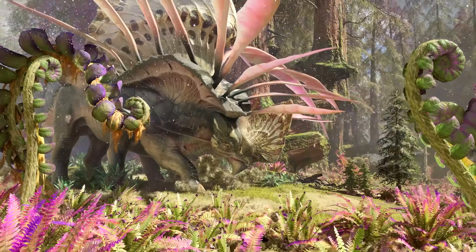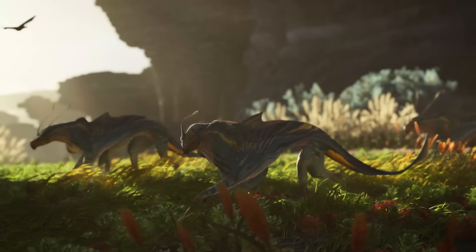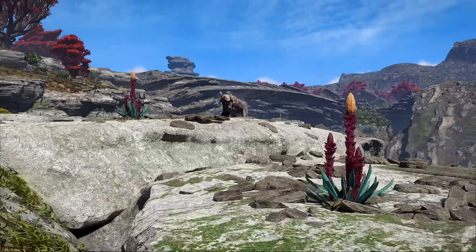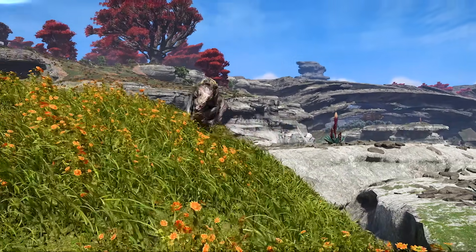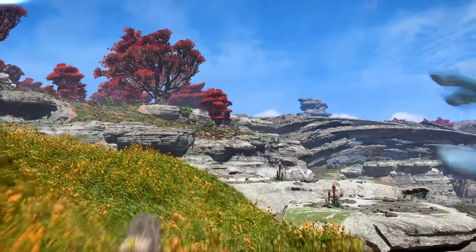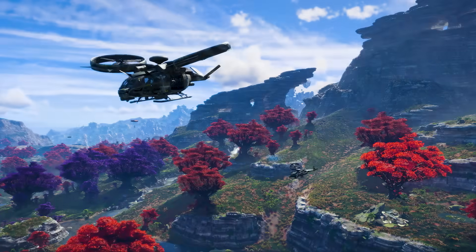Pandora is home to a robust ecosystem of predators, prey, and flora, each playing an important role in the world. Predators will become alerted to your presence if you get too close to them, and their attacks can be devastating. Danger lurks in all corners of Pandora, including the skies.